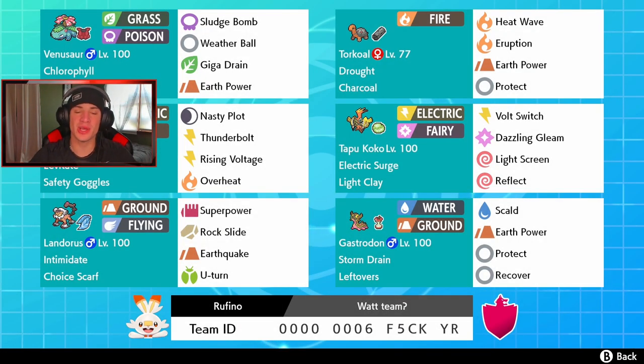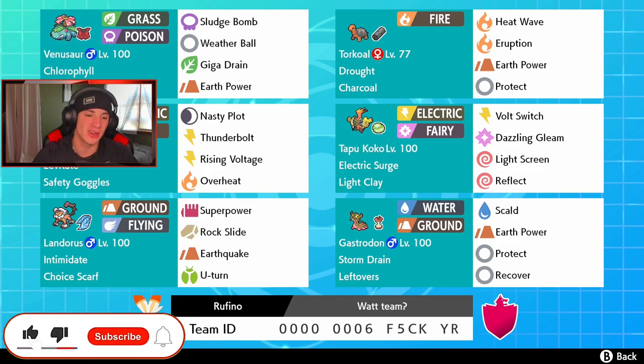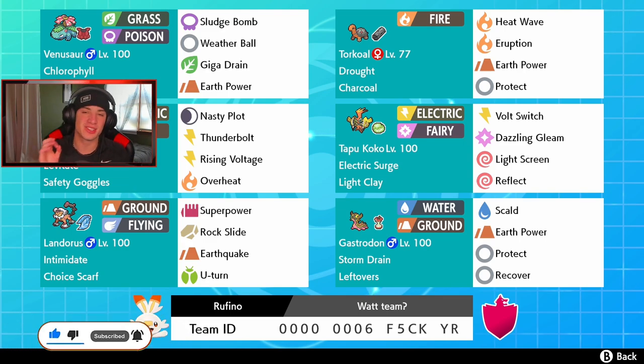What's going on YouTube, Genes here, hope you guys are having a wonderful day. Today we are back playing some Pokemon Sword and Shield, hopping onto that ranked double ladder with this amazing Chlorophyll Venusaur and support Tapu Koko team. If you guys are hyped, make sure you support the channel by smashing that like button and clicking that big red subscribe button. Shout out to my boy Rufino for dropping the scene, it's looking fire.